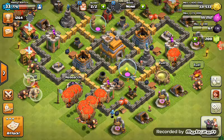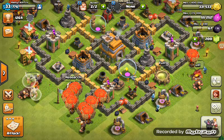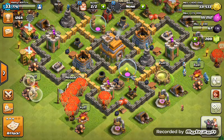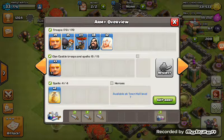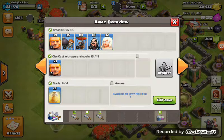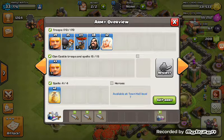My army training is finally finished. My wizards are running to the army camps because they know it's time to battle! We're bringing: nine level three Giants, five level three Wall Breakers, eleven level three Balloons, eight level two Wizards, and two Healers. In my Clan Castle I have three level five Giants, and for spells I've got two Heal Spells.